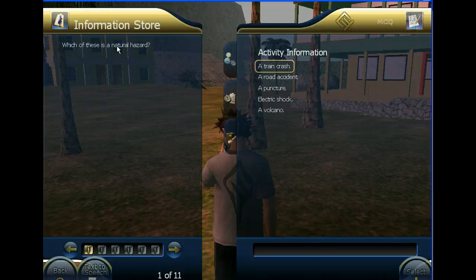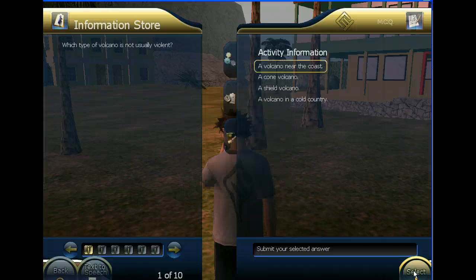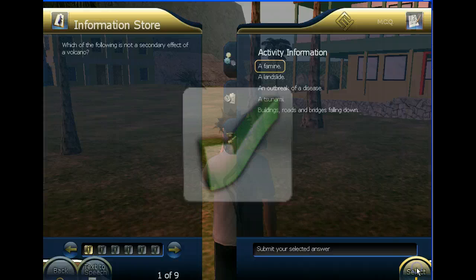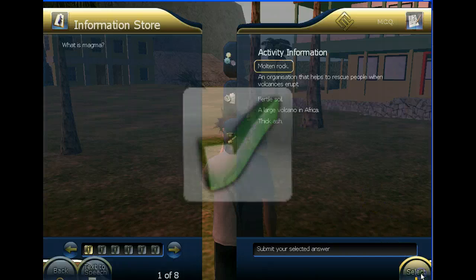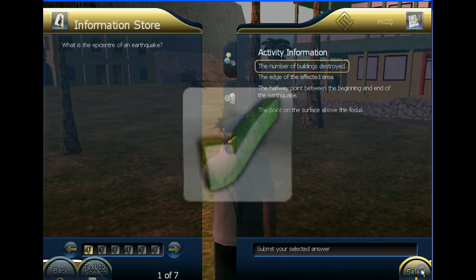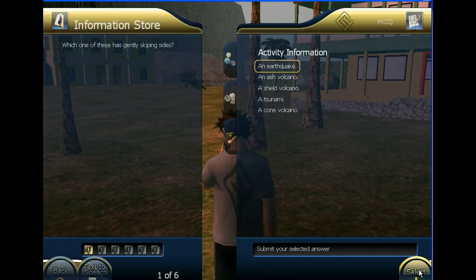Which of these is a natural hazard? I select the one that is a natural hazard — a volcano. Going down to select, you see that the feedback is immediate. Which type of volcano is not usually violent? A shield volcano. Let's see if I've selected the right one. Yes. I'm going to select a wrong one now. Which one of these has gently sloped sides? As you see, we got a wrong answer. Students going through this are able to get immediate feedback.